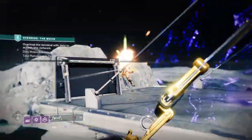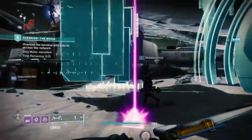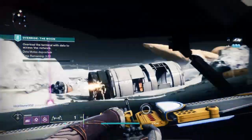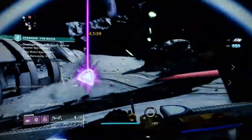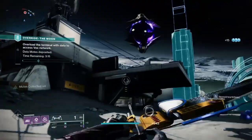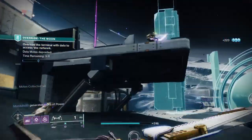Welcome back everyone to today's Destiny 2 build session, focusing on the brand new must-have exotic named Star Eater Scales. These odd-looking exotics don't seem that interesting at first glance, but once this exotic perk kicks in you can deal out some pretty hefty, borderline OP damage that hunters have probably never seen before.